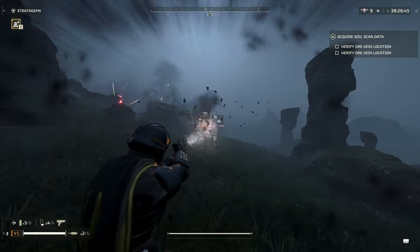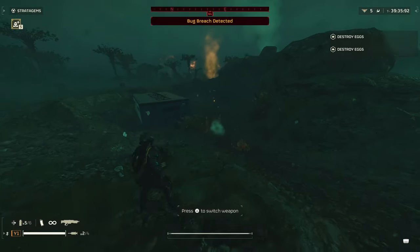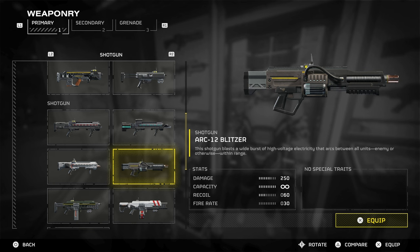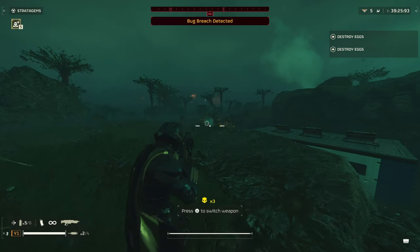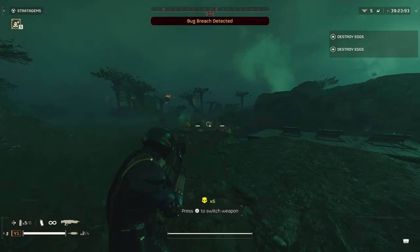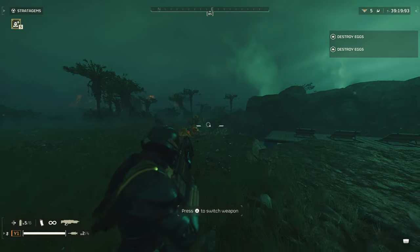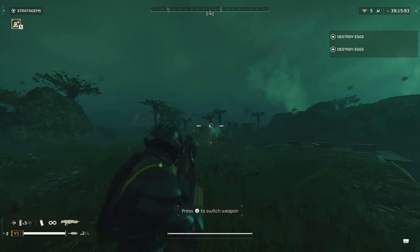I'd say the Punisher Plasma is probably not worth it. This next one is basically a light version of the Arc Thrower without being a support weapon — the Arc-12 Blitzer Shotgun. It does better crowd control than the last weapon, and it's got a pretty decent ability to spread when used from a distance, so you can hit multiple targets quite well. This has infinite ammo as well, but with a cooldown between each shot rather than an overheat mechanic or a charge-up mechanic like the Arc Thrower, so it's unique in that way.